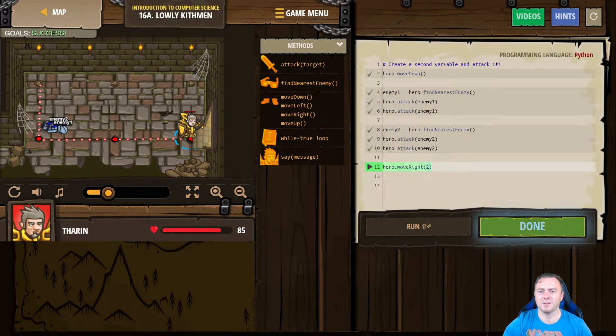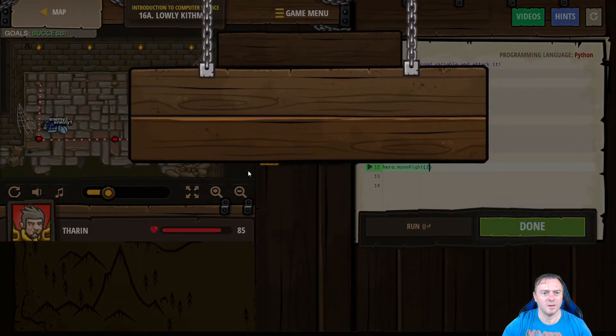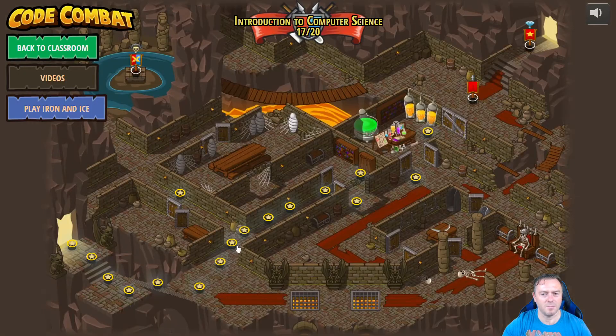Hopefully that's made a bit of sense. We've again learned how to use the variable to store some sensing information that we've picked up from our environment. So if we go done, let's go back and see what the other options are that we've got. Let's go back to the map.